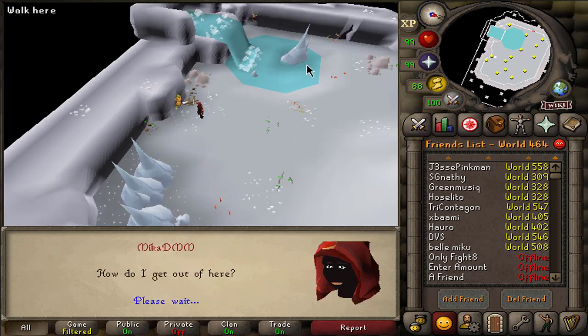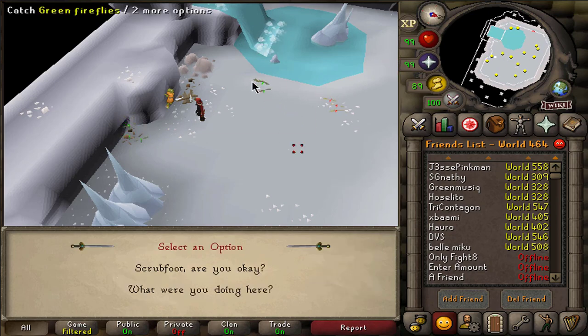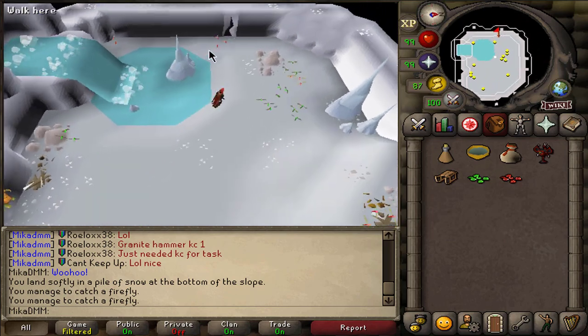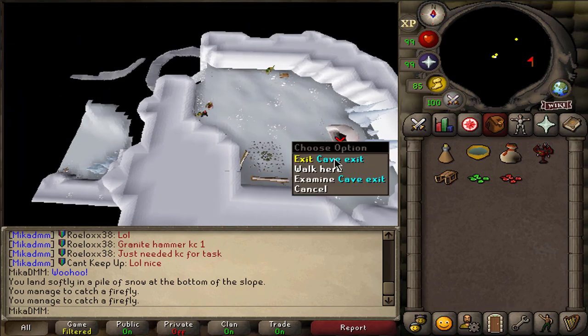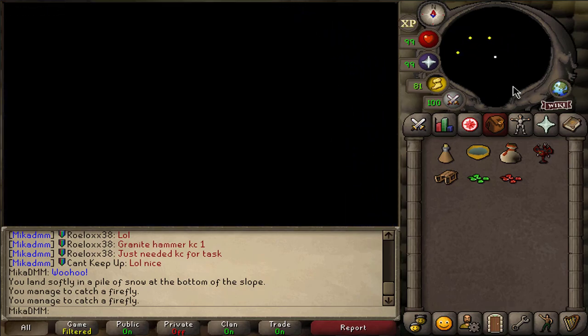You can also ask him how to get out of here, but we already know — just squeeze through this little crevice right there. Now we're going to catch some fireflies and some red fireflies; I believe just one of each is enough. Go ahead and squeeze through the crevice, and at that point we are going to leave the cave. There is just one more thing we've got to do, which should be fairly simple.